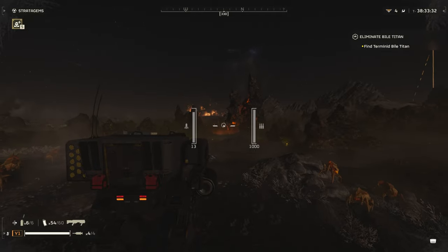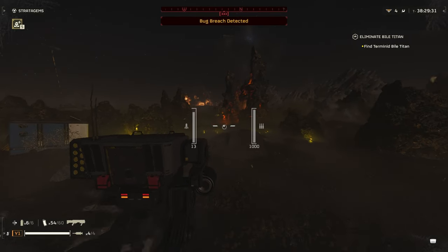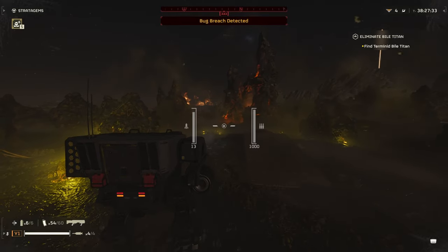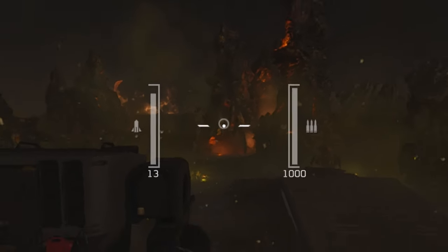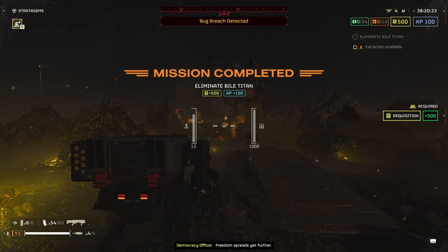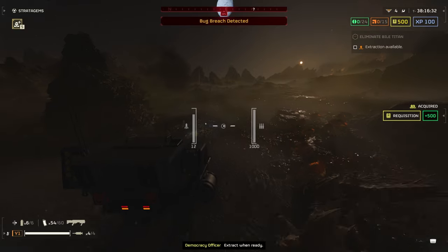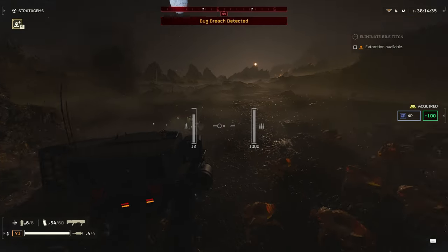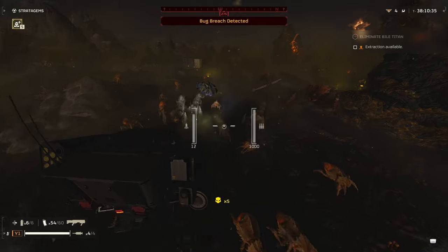Two well-placed shots on the head of a Bile Titan will also take down these heavily armored foes. If there's a bit of sway on your shot, this will most likely take three on average if you are on the move, as the sway with the rockets is very slippery and tends to bounce around as you're moving. Standing still and shooting is going to get you much better shots and better ammo efficiency if you can, but this may be harder as you turn the difficulty up since there will be more to run away from.